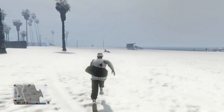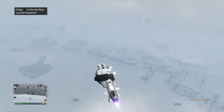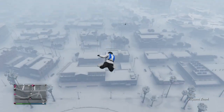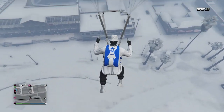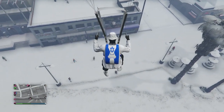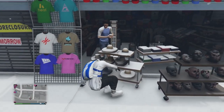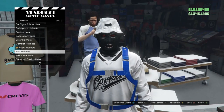Now get back on your Oppressor or helicopter and fly high in the sky so you can do the mask glitch. When you have the duffel bag on and you're high enough, jump off and pull your parachute, then start gliding towards the mask store. Slow your character down and make him hit the tarp so he falls. When he falls, start spamming right on the d-pad — your character should glitch into the menu.